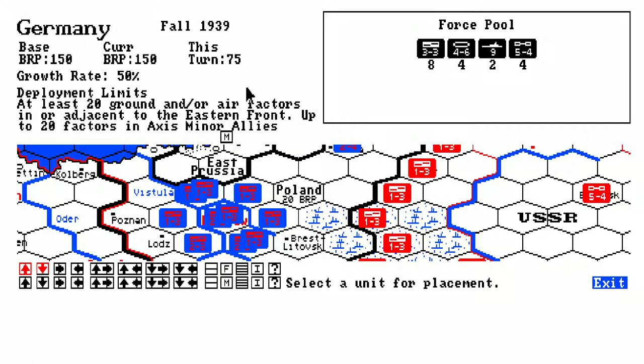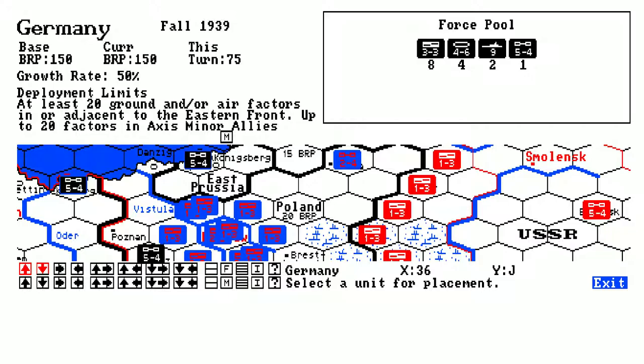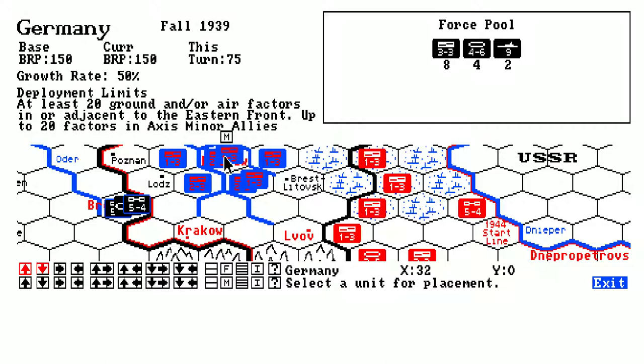Let's see what we can put in. Deployment limit — elite strength, ground or air unit factories. I'll put all the air I got — I need to have that in this area. That's one, two, three, four — that's good. And here Breslau, and Königsberg — one, two, three. It goes pretty fast on these so I have to have the right amount. One, two, three — that's fine.